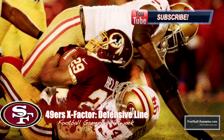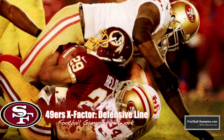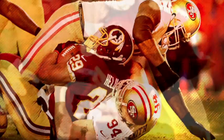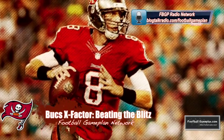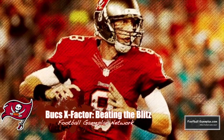The X-Factor for San Francisco will be their defensive line. The Bucs want to establish a running game, so it's up to that defensive line to set the tone and allow those linebackers free range to slow down the ground game at or behind the line of scrimmage. The biggest X-Factor for Tampa Bay will be beating the blitz — they're going to see a lot of pressure from San Francisco, and if they can consistently beat the blitz, they can knock off the 49ers at home.